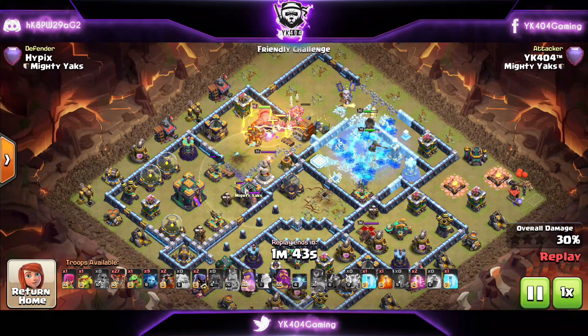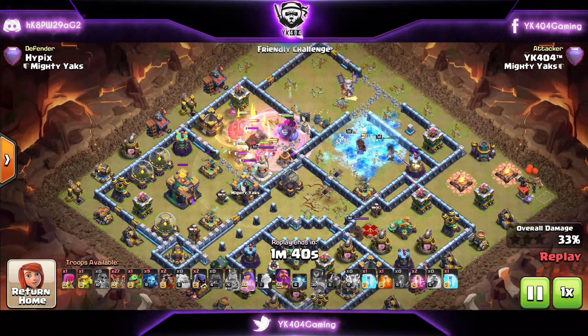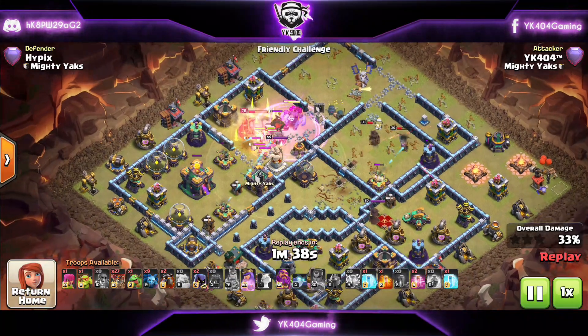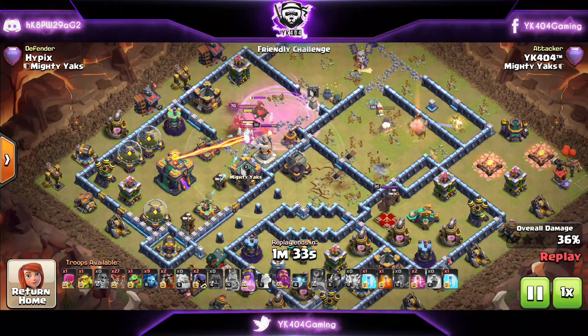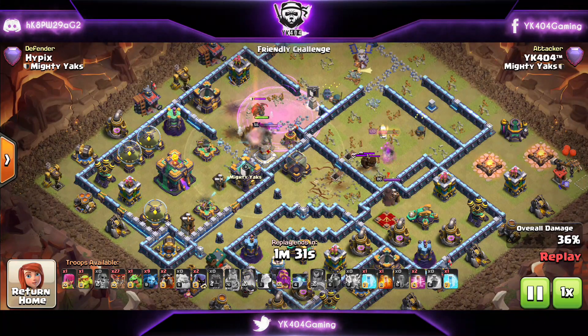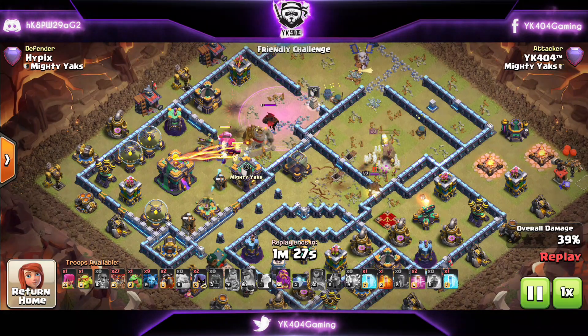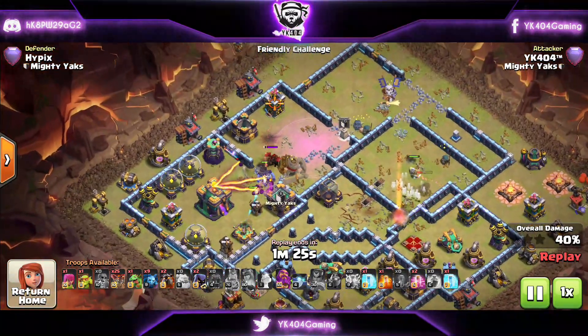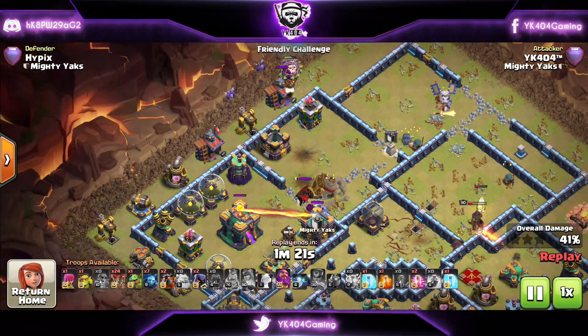The Queen is perfectly going to grab the Eagle Artillery, and the Royal Champion is also joining with the Queen — really good value. King's ability is going to take out the Multi Inferno, although I doubted it and dropped a Rage while panicking. We could have saved that Rage for the Town Hall, but what's gone is gone, and it's perfectly fine.